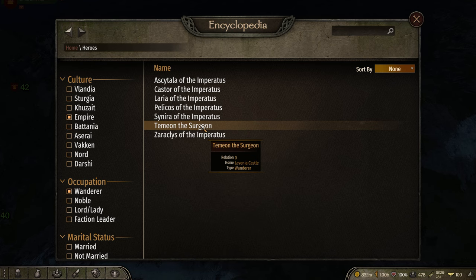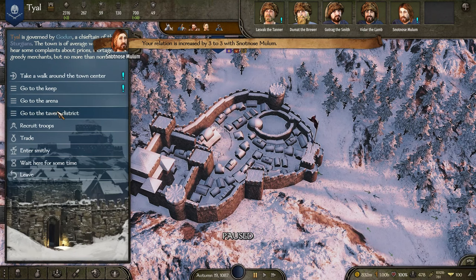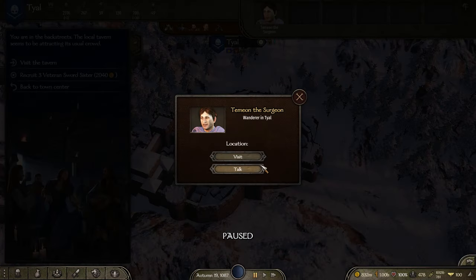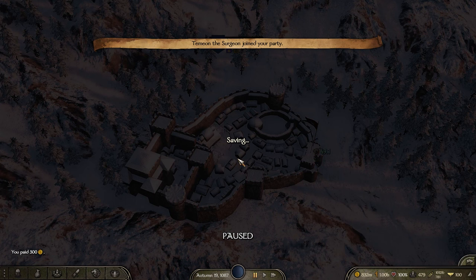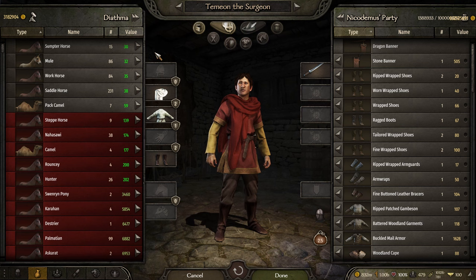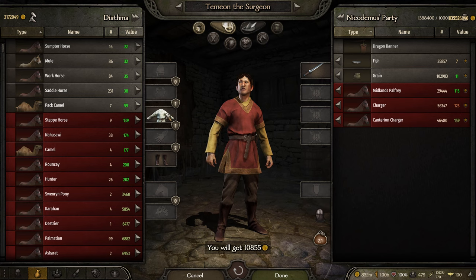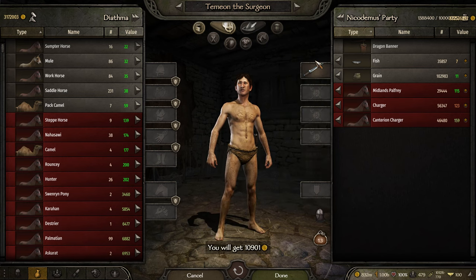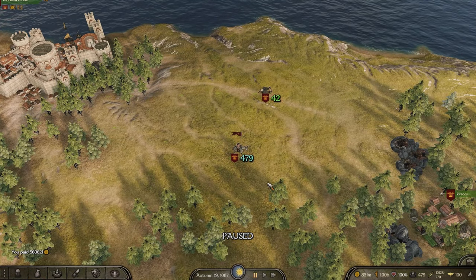I only have one imperial wanderer that's not already in my clan — Temion the Surgeon, and he's at T'aoll. Once you get to the settlement they're at, go to the tavern district, talk to him, and offer him a place through the top dialogue option. Now he's in my party. I like to take him and get him armored up decently first — I've got a bunch of stuff in my inventory I can sell so they're not poorly armored and ill-prepared to actually be lords. Once we've got him armed and armored, then we're going to turn him into a lord.